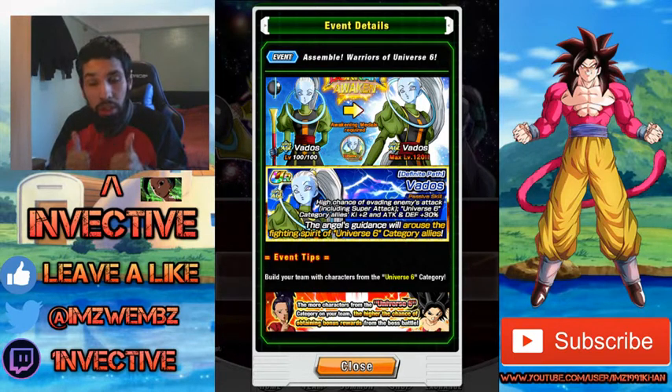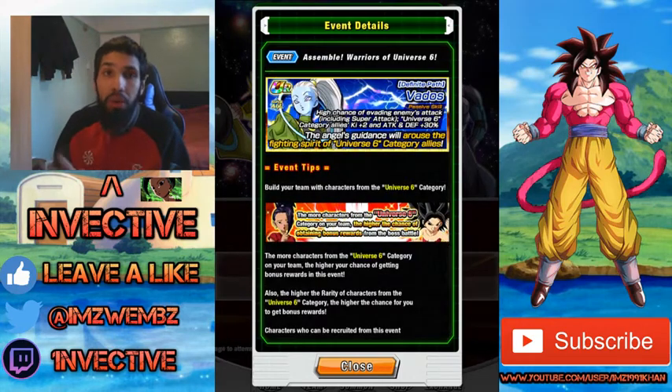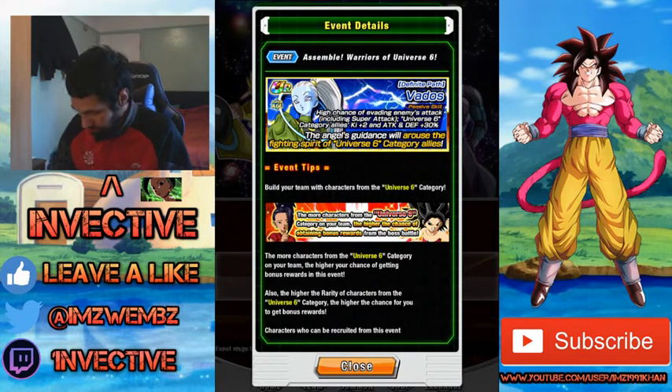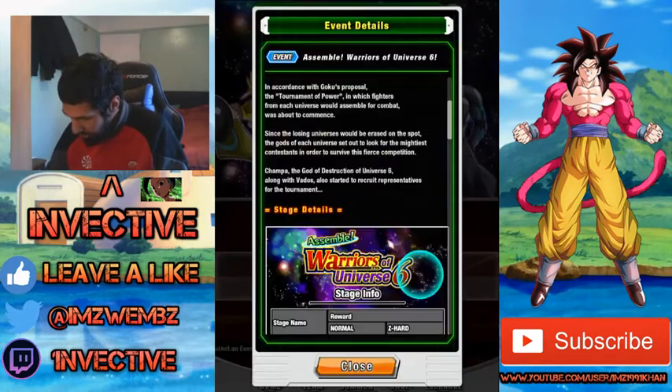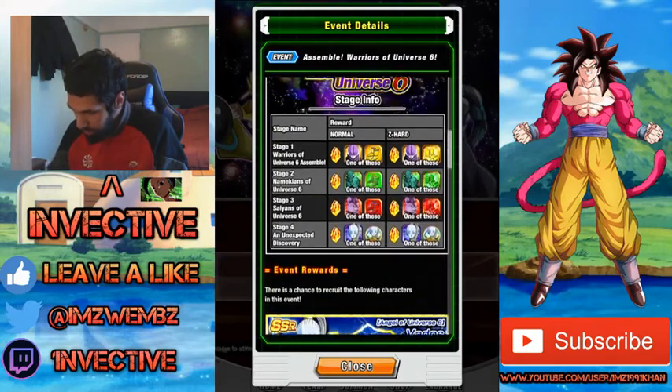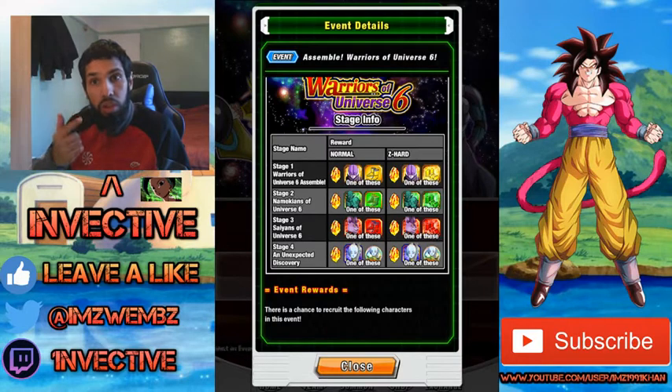You can also fully awaken the Vados available in this event. She has a high chance of dodging attacks including super attacks, and she gives all of her Universe 6 category allies a nice buff — Ki plus 3 and 30% to attack and defense, which is really good. For this event you're going to need Universe 6 characters, but don't worry if you don't have them because you can get some from the event itself. Stage 1 gives Hit, stage 2 gives Saonel and Pirina, stage 3 gives Champa, and stage 4 gives Vados.